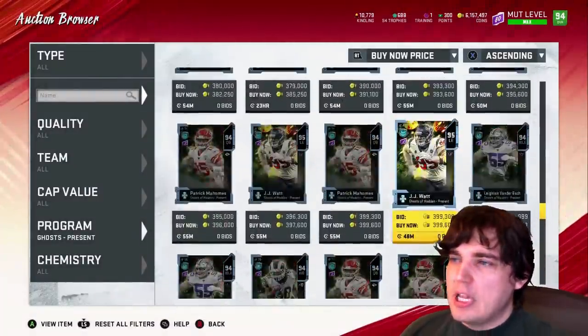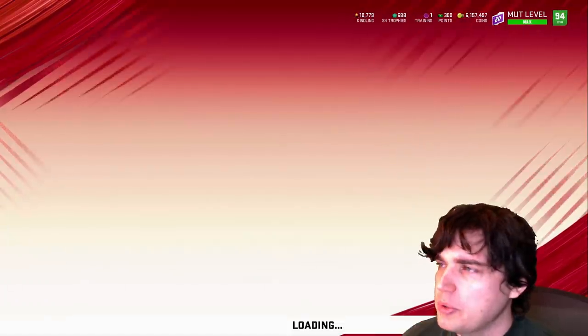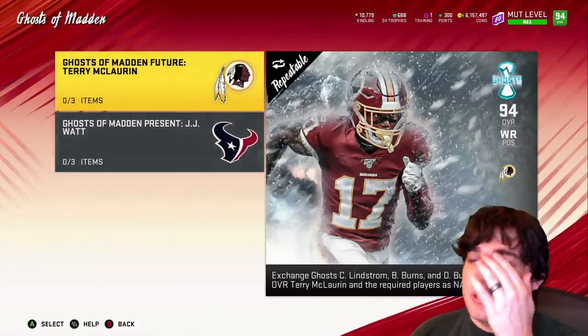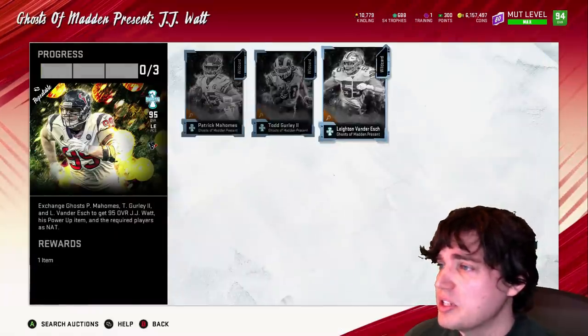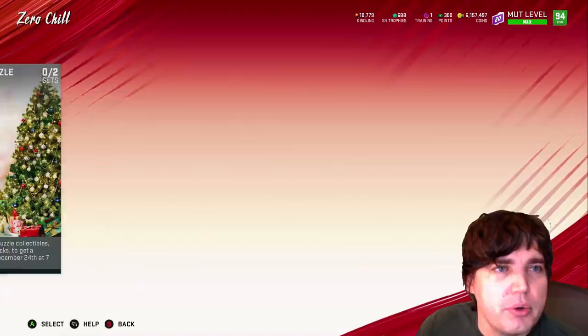That's it for Present. Let's go to the sets — we'll see if there's any way of making coins off that before we pull packs. Ghost of Madden Present, JJ Watt — this is the only set that we have. Just like the Terry McLaurin set.